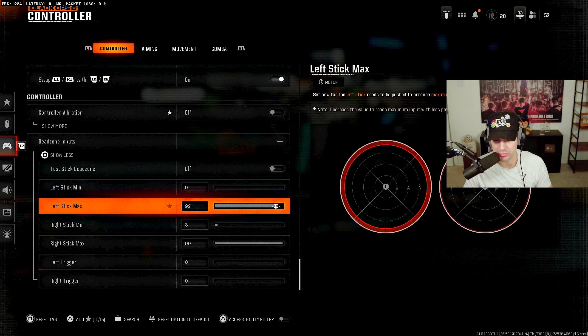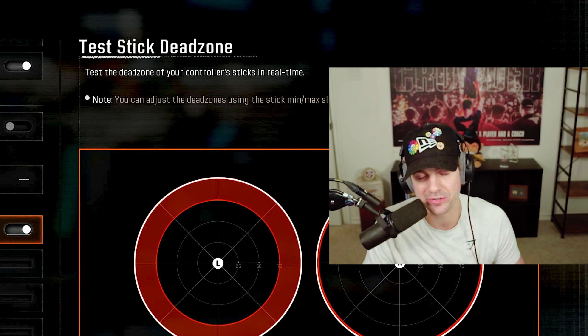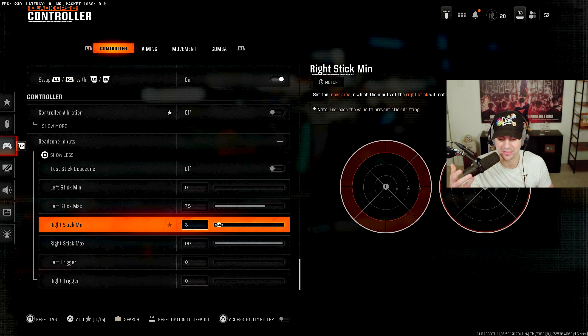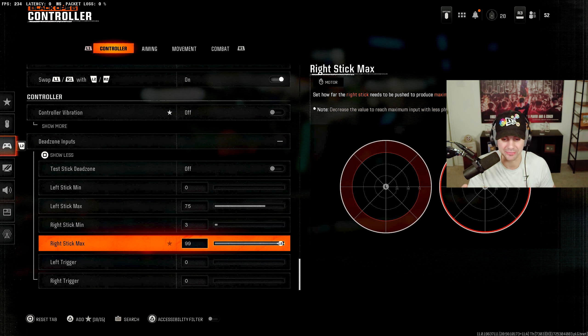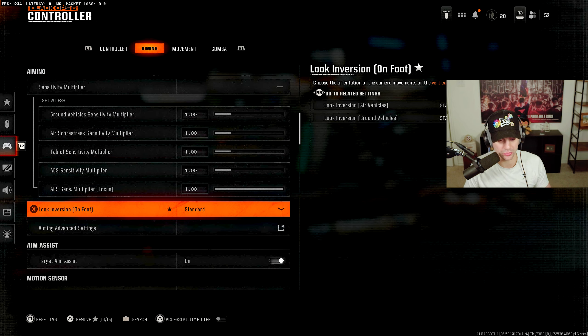The maximum setting works differently — as you move it up, the outer edge gets closer to center, meaning your stick reaches full activation at, say, 75% instead of 100%, making it easier to get full sprint quickly. I recommend 65–85 for the left stick max depending on your controller. For the right stick, I recommend 3–5 minimum and 99 maximum — you don't want to mess with the right stick max since precision aiming requires it. Keep trigger dead zones at zero for maximum responsiveness.